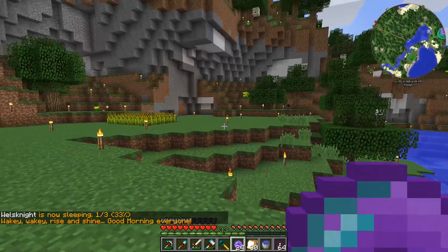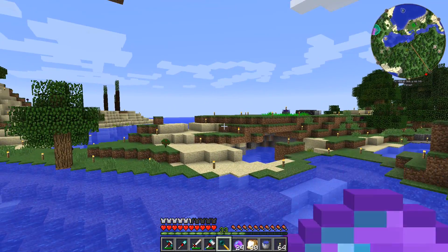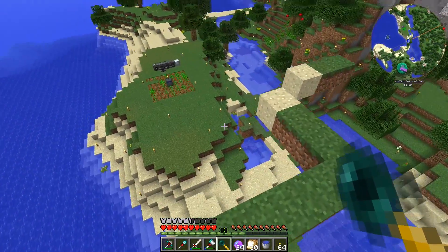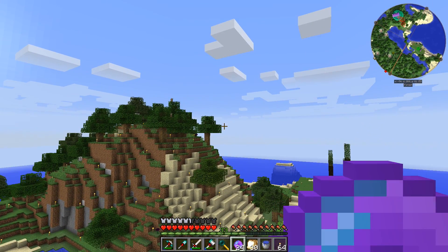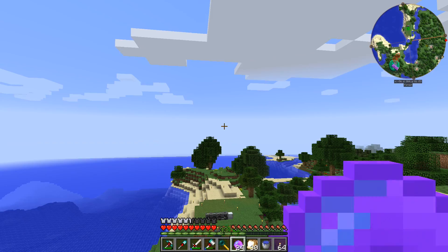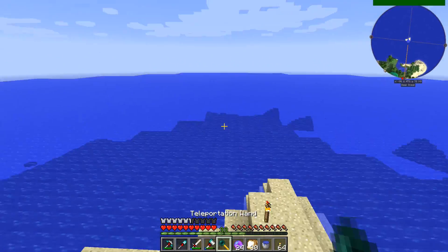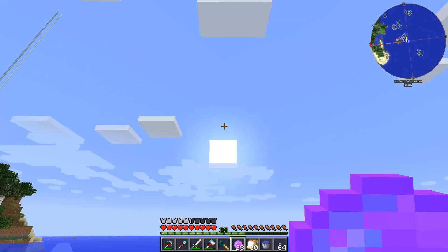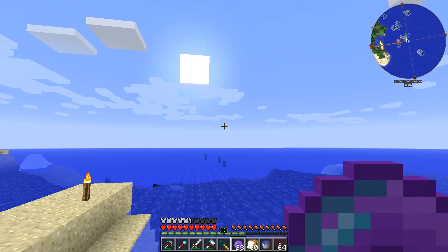Let's go ahead and throw one of those. I'm not sure what just happened — it made a hissing sound. Does it do that because there isn't one nearby? Let's try again. It's not doing anything except making a hissing sound. So there might not be a dungeon nearby. Oh, it did something! I didn't see where it went.